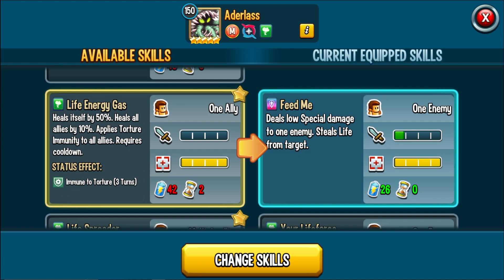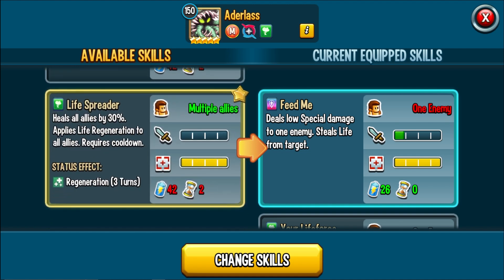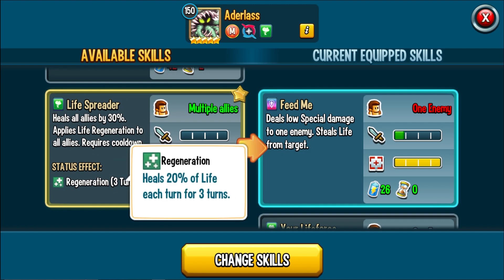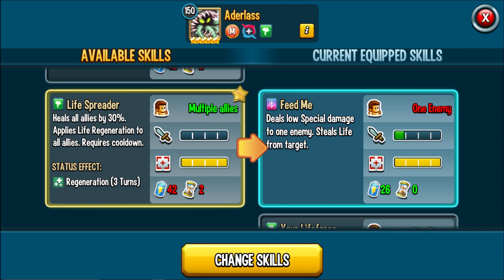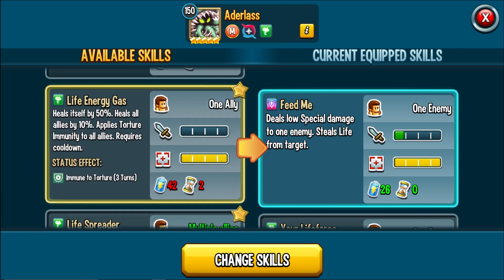Life Energy Gas heals by 50%, then heals allies by 10% — that's weird to see just a 10% heal. But honestly, you had me at Torture Immunity; that 10% healing is icing on the cake. The Social Immunity is super valuable in this Monster Legends meta we're in, where DoTs just kill. Life Spreader heals allies by 30% and applies life regen to allies, which is a 20% heal for the next few turns — that can also help combat DoTs. Together, these two skills really combat DoTs.